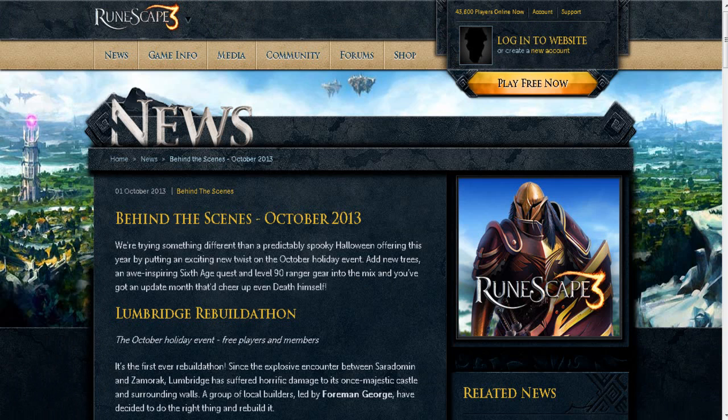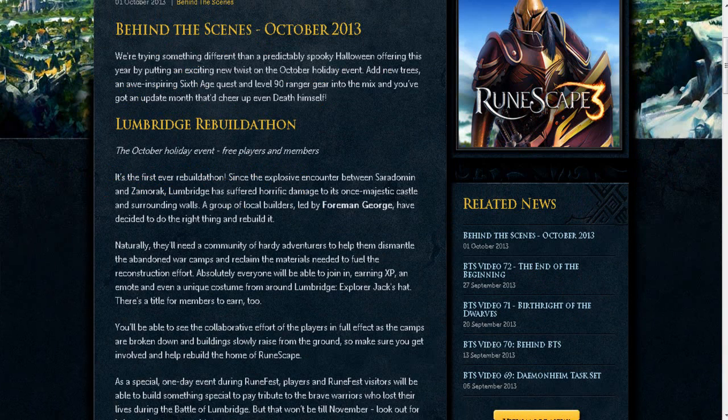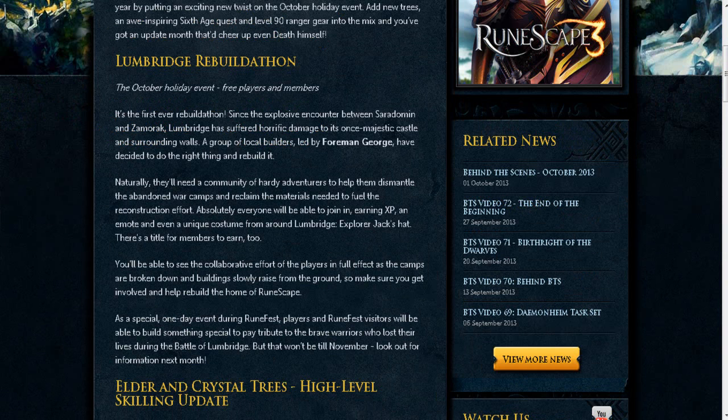First up, you can see the Lumbridge Rebuild-a-thon. There was the Battle of Lumbridge, and basically Lumbridge is in a mess right now, so you're going to have to help rebuild Lumbridge. It's going to be led by Foreman George. There's going to be some rewards: Explorer Jack's Hat, titles, XP, an emote, and a unique costume. If you want to get that stuff, go over there and help out this month. There will also be something at RuneFest to do with this, but it's not until November, so look out for that.